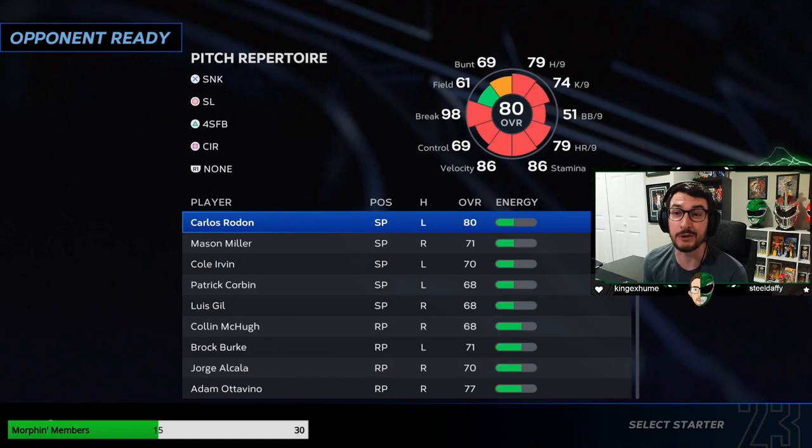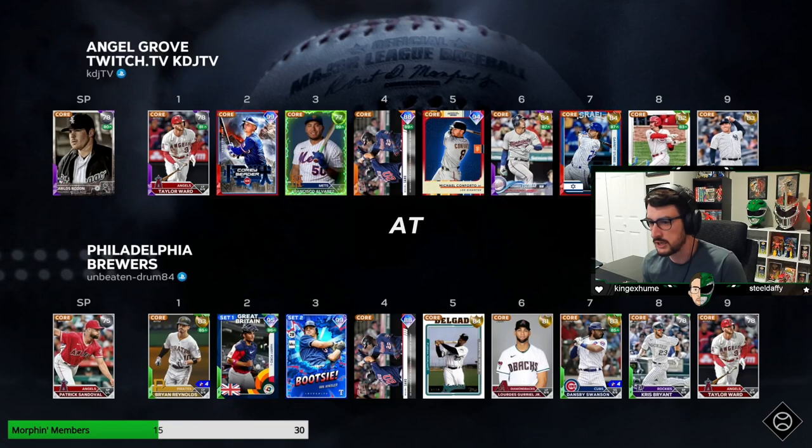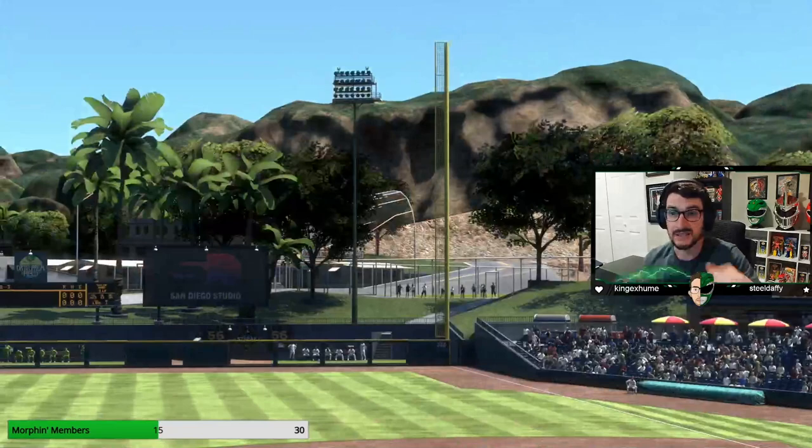Carlos Rodon didn't throw a single pitch, so he's going to pitch this game again. Let's keep the same strategy — be selective at the plate, hit the pitches that we want to hit. We're facing Patrick Sandoval. I don't know why you'd ever draft him in Battle Royale, but we're going to look for soft stuff away against right-handed hitters, and against lefties we're going to look fastballs in, sliders out. That's the strategy with Patrick Sandoval.